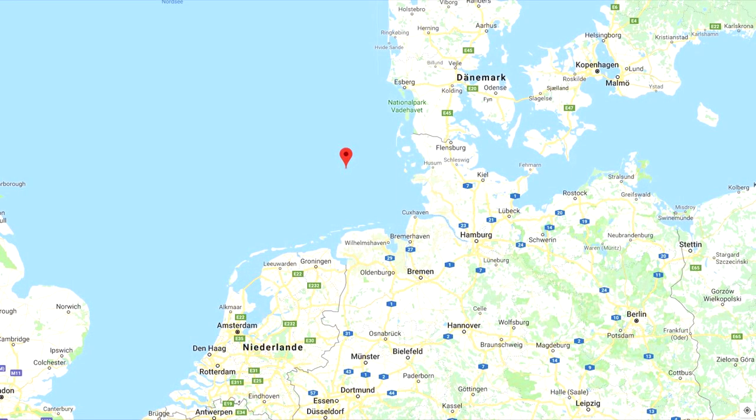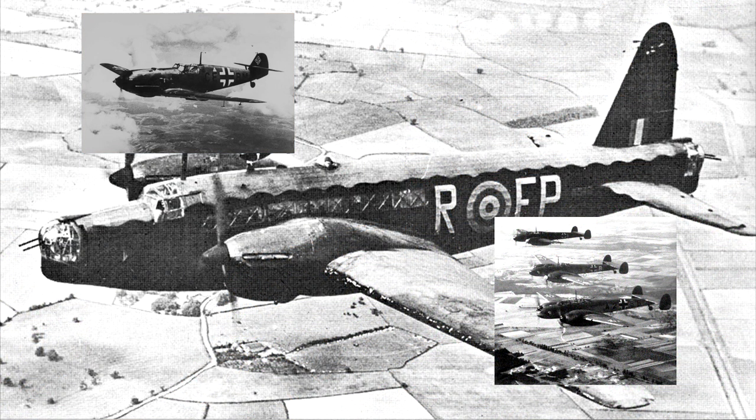Großes Aufsehen erlangte die Bf 110 am 18. Dezember 1939. Dieser Tag sollte auch den Namen Luftgefecht über der Deutschen Bucht erhalten. Bei diesem Luftgefecht trafen 32 Bf 109 sowie 18 Bf 110 auf insgesamt 22 Vickers Wellington Mk.1. Am Nachmittag entbrannte eine heftige Luftschlacht und um 14:30 Uhr erfolgte der erste Abschuss einer Wellington. In Summe wurden von den 22 britischen Bombern 12 abgeschossen und drei weitere so schwer beschädigt, dass sie nach der Bruchlandung in England als Verlust eingestuft werden mussten.